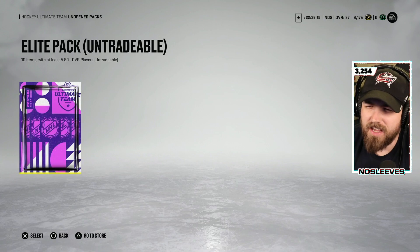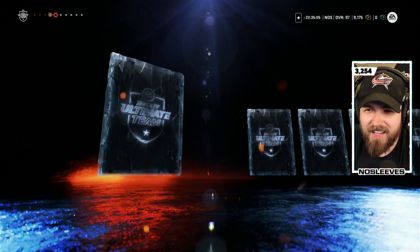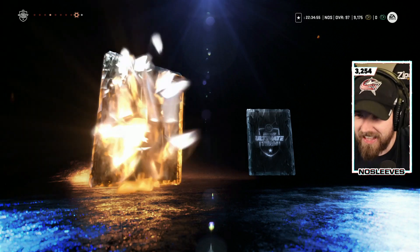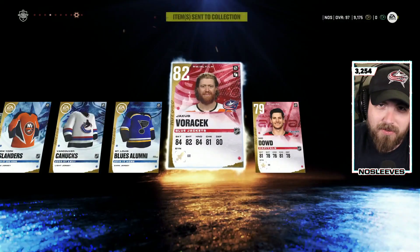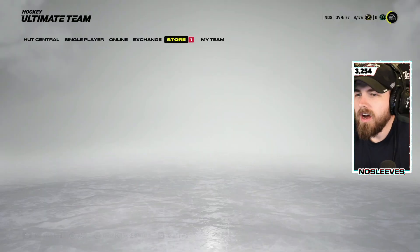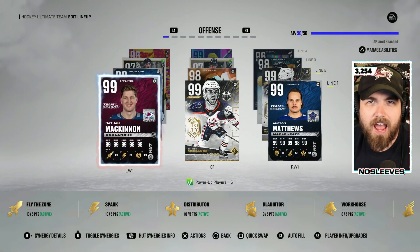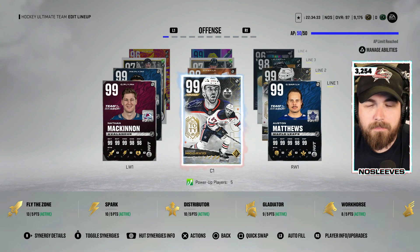Untradeable too. Teddy Bluger, Andre Palat — oh my God, the worst Islanders jersey. Possibly one of the worst jerseys of all time. Voracek's going to end it. 25 collectibles for Zach Hyman and base Austin Matthews. To say we're down bad is an understatement. Has anyone ever had any success with those packs? It's just absolutely abysmal.